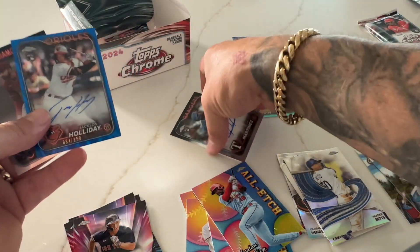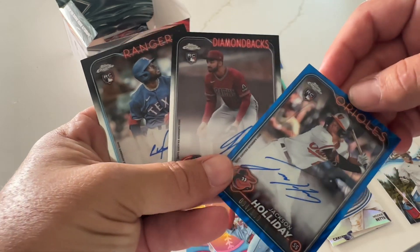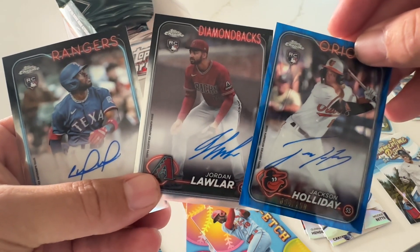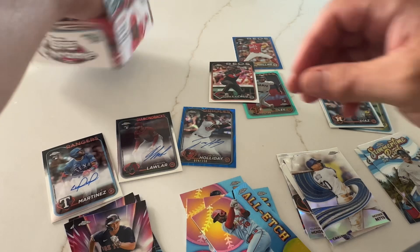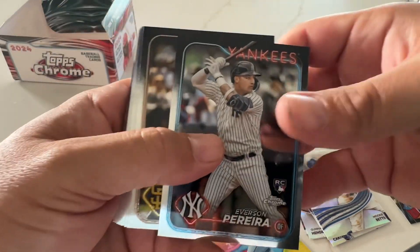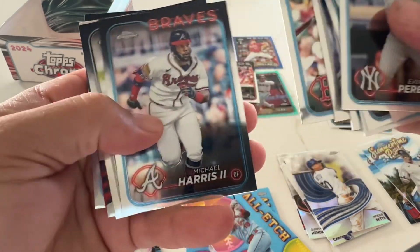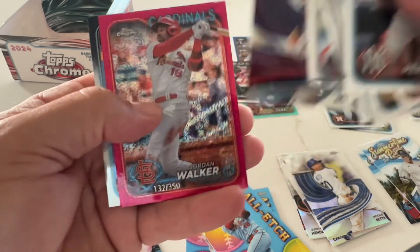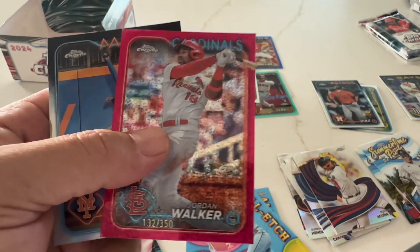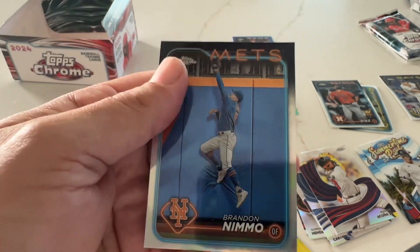Three autos — there you have it. I still got one more — last pack. Herrera, Jack Samaro, sleeve all these guys up. Coney Jr. with the strokes. And then we got Jordan Walker, 350. What is that — cracked diamond? Mini diamond? I'm not sure — fill me in if you know.